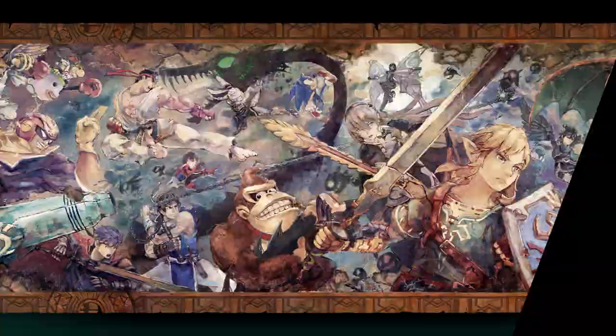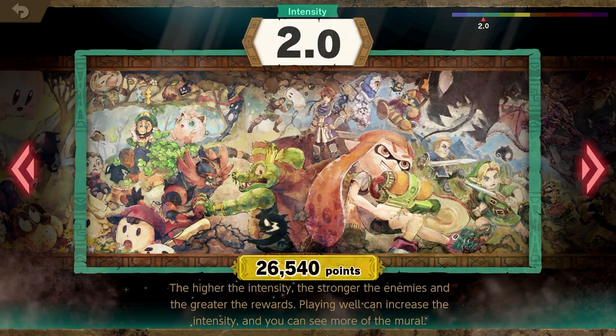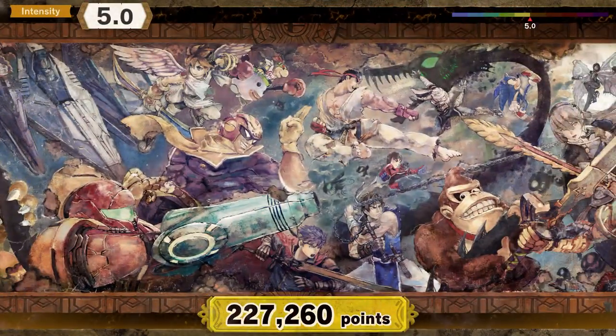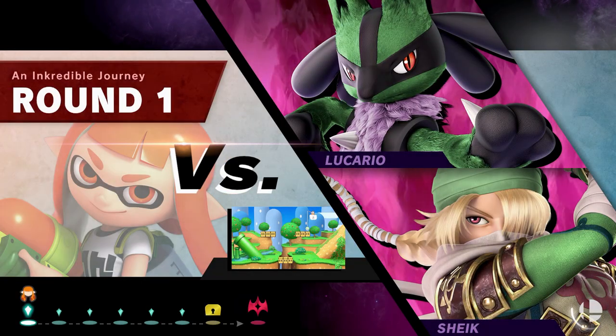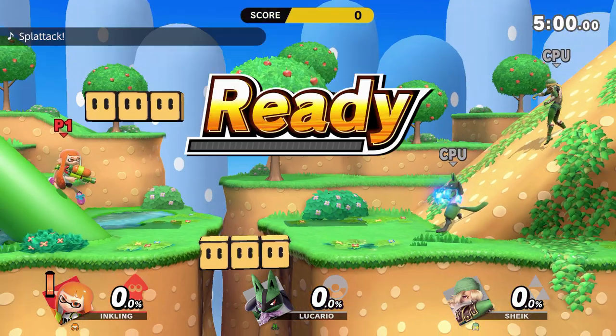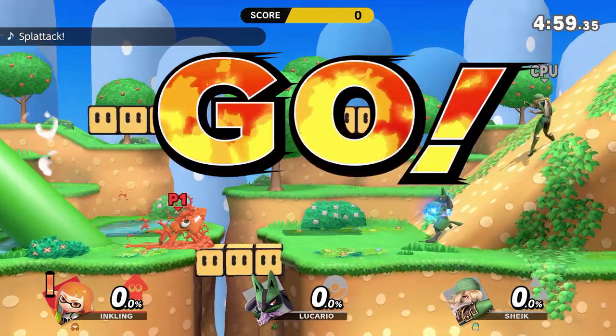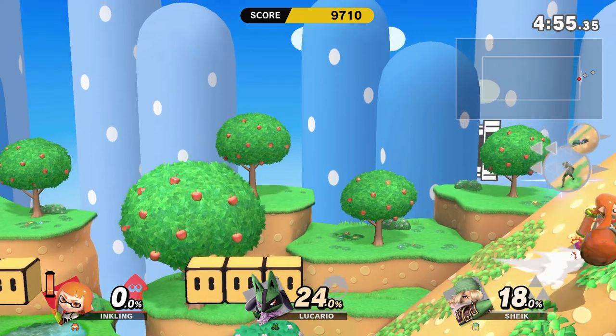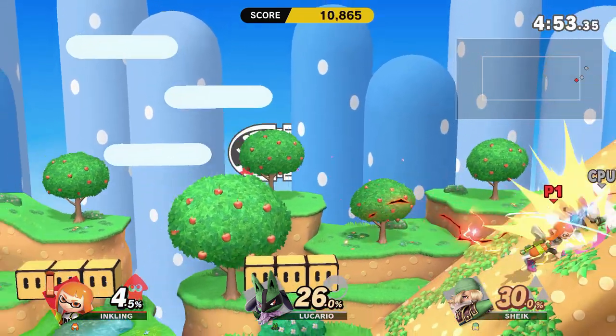So let's get started. We are going to be doing intensity 5.0, and it's going to be interesting to see how this goes considering I haven't played in some time. First up we have Lucario and Sheik on Yoshi's Island Melee. They both use green since green is the central color scheme of the stage.